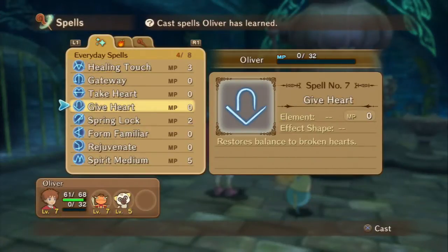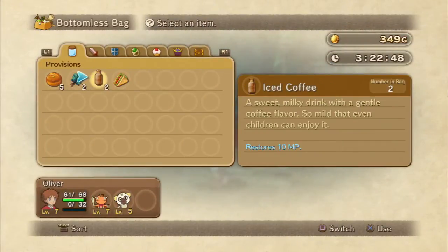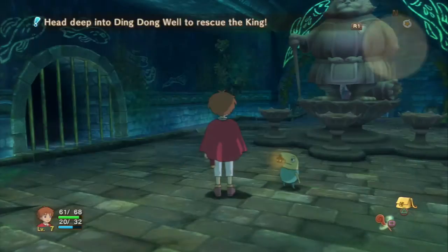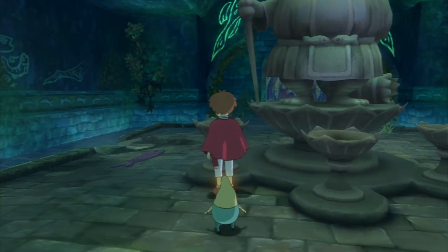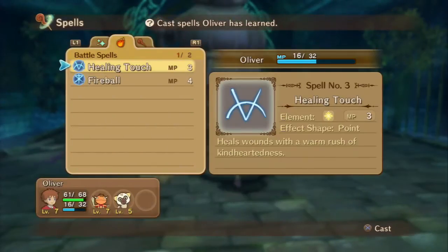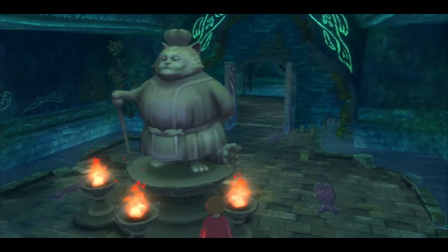We're going to have to do this quickly because they don't burn for long and we need some MP. It costs 10 MP — we're going to have to use two of those as soon as we need to cast a spell. Three times. Don't use healing touch, don't waste your mana on that. You have to do this really quickly because they go out otherwise. Once you've got all three lit, the door unlocks — and there we go, nicely done.